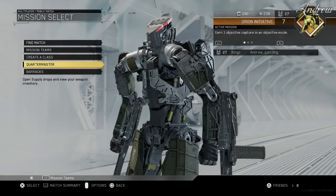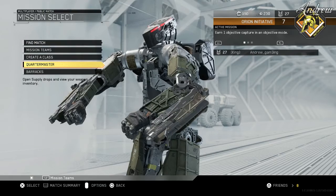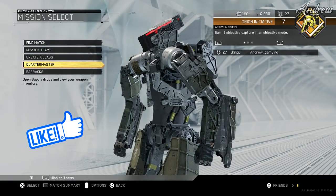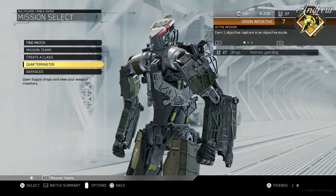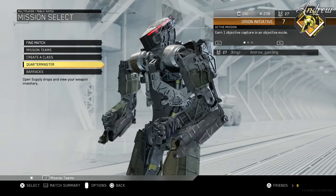What's up guys, it's Andrew here and today I actually have 230 keys that I can spend in the quartermaster. Hopefully we can get something good — like taunts, calling cards, and maybe camos, because that would be really awesome. And maybe some weapon variants.